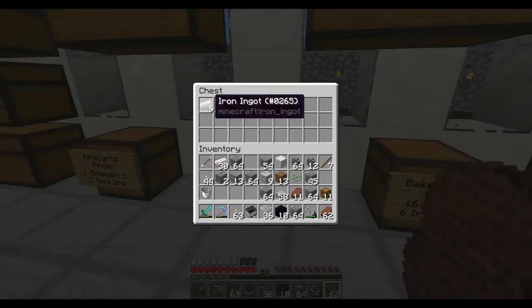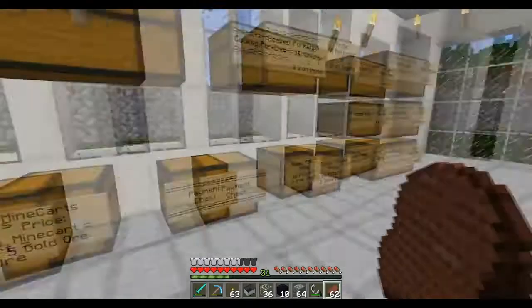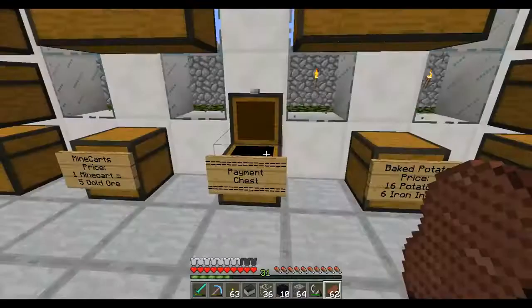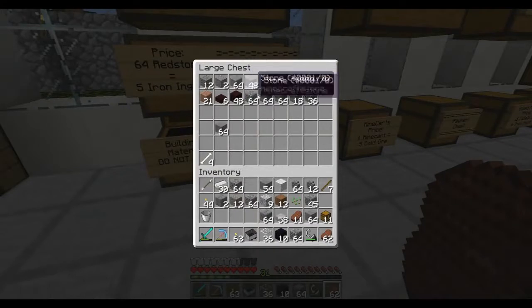Let's see if anybody's bought anything. We got six iron ingots — it looks like somebody bought something! Six iron ingots would probably correspond to cooked pork chops. Perfect, somebody's bought some stuff, guys. So we are making business. We have business, guys — it's really good. Really nice that people are actually buying stuff from us instead of having to depend on themselves.